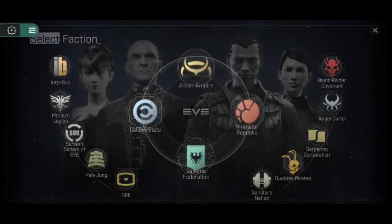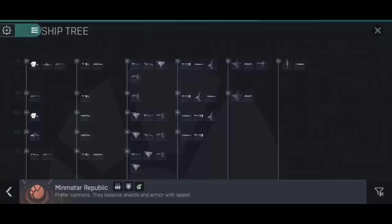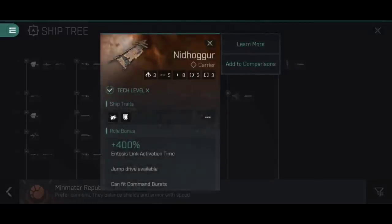Capital ships are the largest tonnage of vessel available in EVE Echoes, and carriers are one of the types of capital ships currently available. There's a carrier for each of the four main empires: the Amarr Empire have the Archon, the Caldari State have the Chimera, the Gallente Federation have the Thanatos, and the Minmatar Republic have the Nidhoggur. That's what we're going to be looking at here to start things off, but we will have a brief look at the other three for comparisons later on.